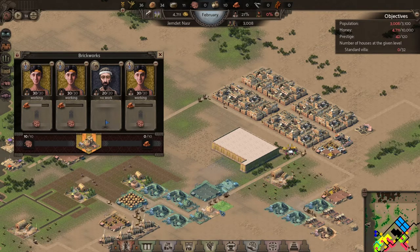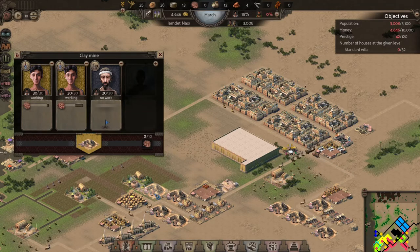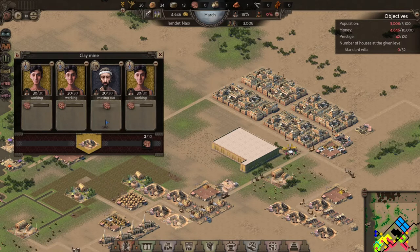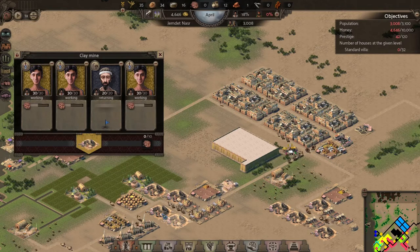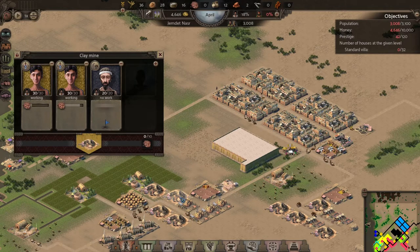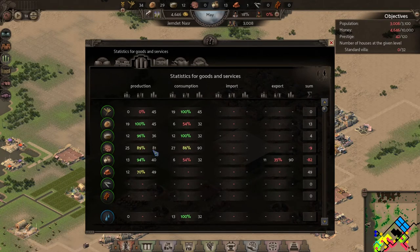We could build some more brickworks because we're going to need tons of bricks. Let's build some more brickworks here, and that should get the clay out from those mines. Now we've got full clay over in our new brickworks, and those bricks are going directly to the monument right now.